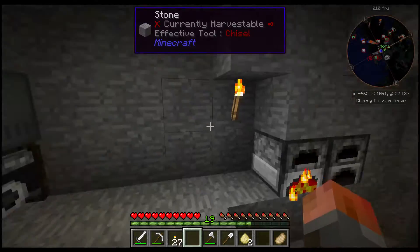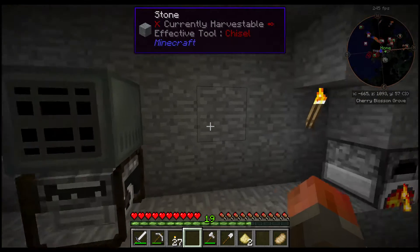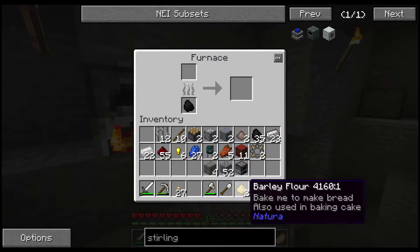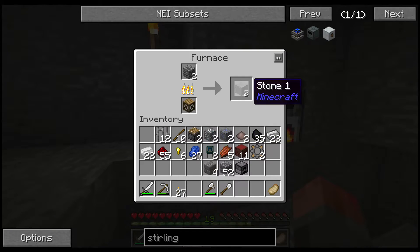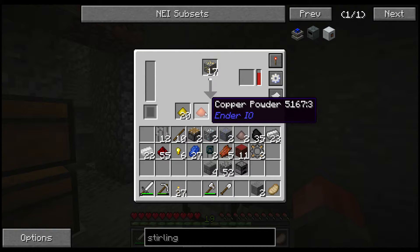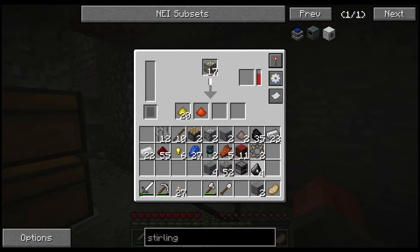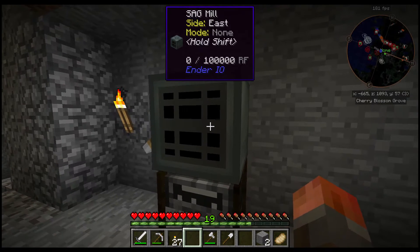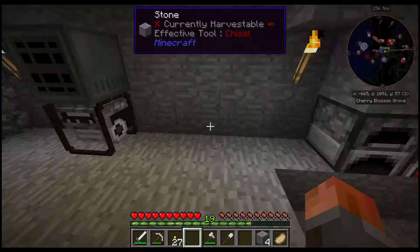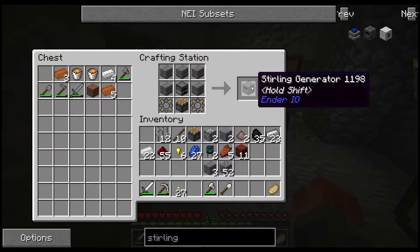I need most of them bricks. Here's the other advantage of SAG Mills: you occasionally get byproducts, and I believe that may depend on using things like flint - gives you a higher chance of that kind of thing, if I remember rightly. It's been a while. There we go - Stirling Generator.